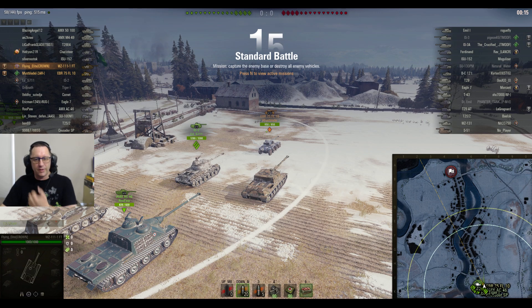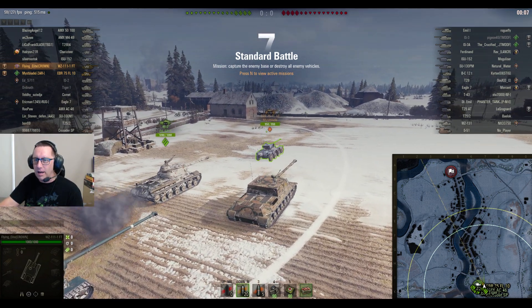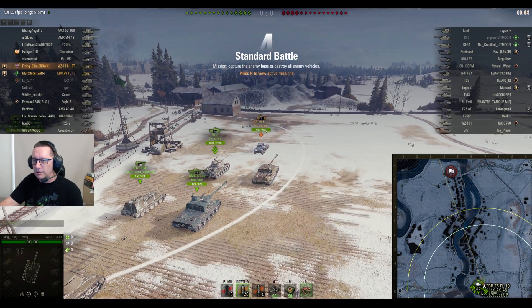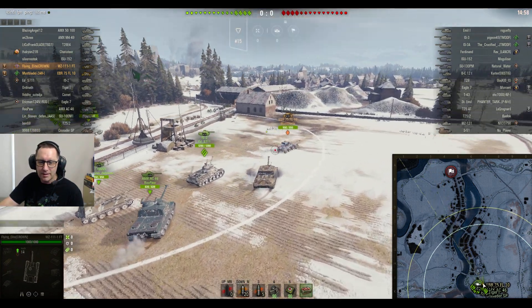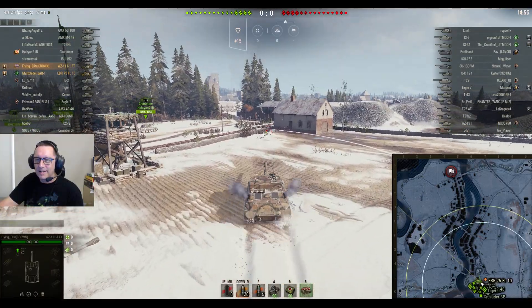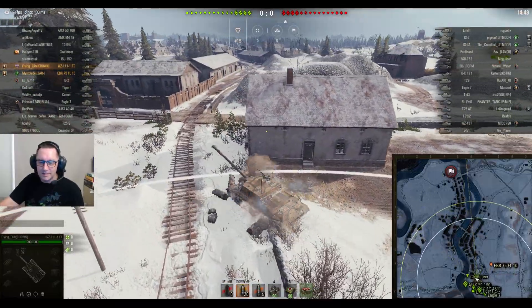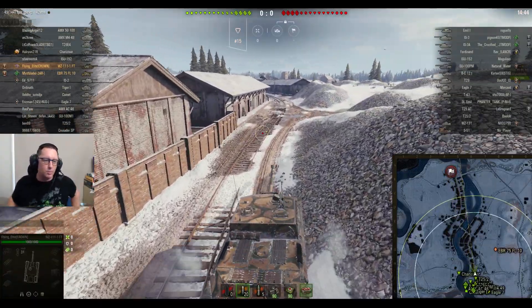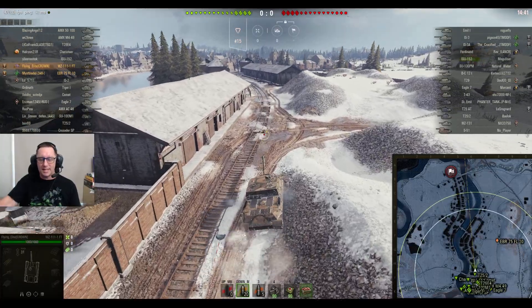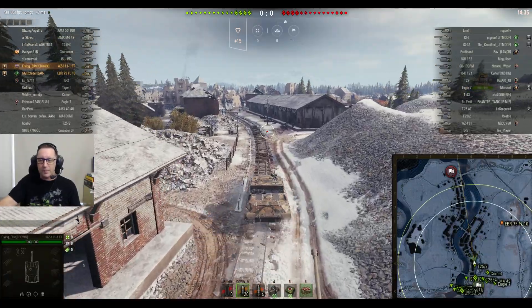That third replay is going to feature the Flying Elite in the WZ-111-1GFT — the Chinese Tier 8 tank destroyer, the one that leads to something even bigger and better. The Flying Elite from Crown Clan is platooned up with his old mate Misblade from 2ER in the EBR 75 FL10 — so that gives you an indication of when this game happened, when the EBRs first came out. Both of them are community contributors.